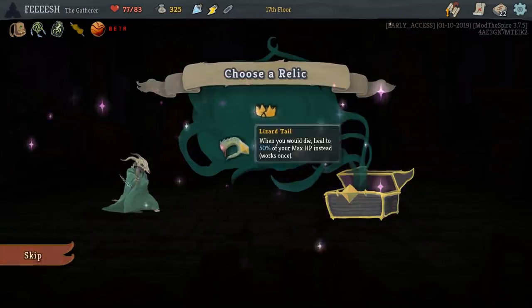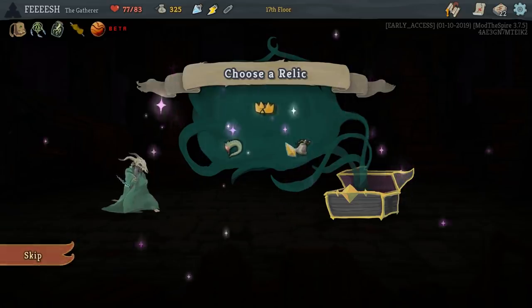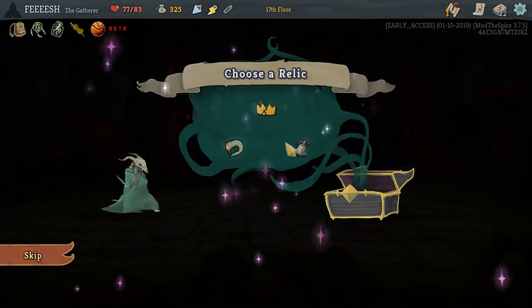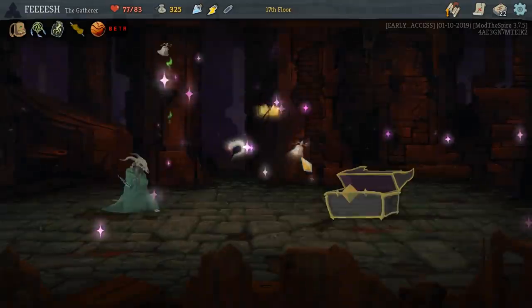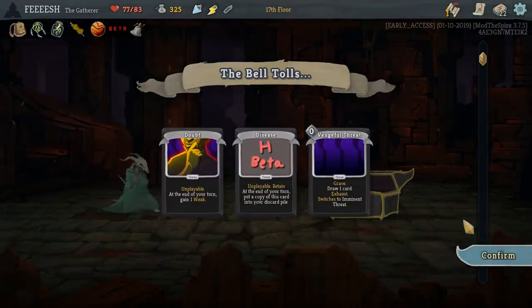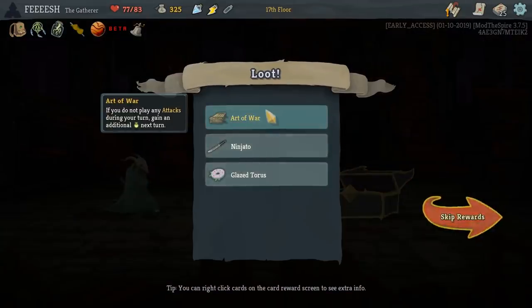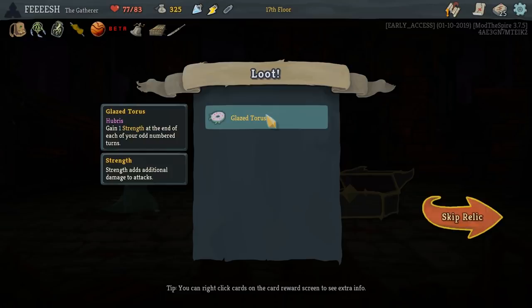Energy at the start of your turn, but you have fewer cards — Lizard Tale or Calling Bell. Calling Bell. Okay, so we get the Art of War, Ninjato, and the Glazed Horus. Which was worth it. Now I need that power that increases my dexterity — I hope it shows back up again.